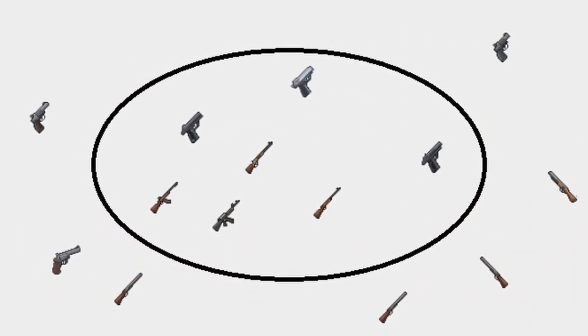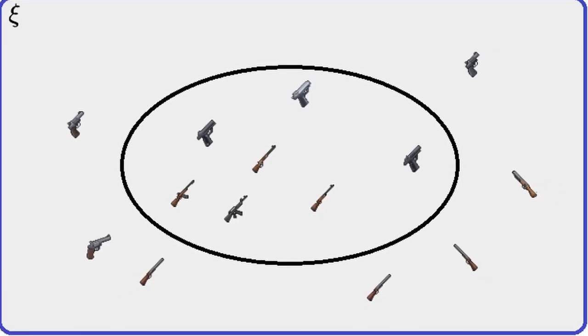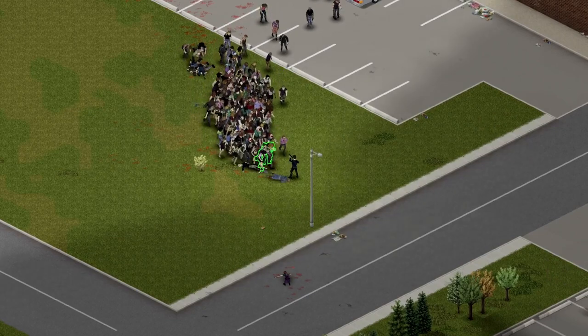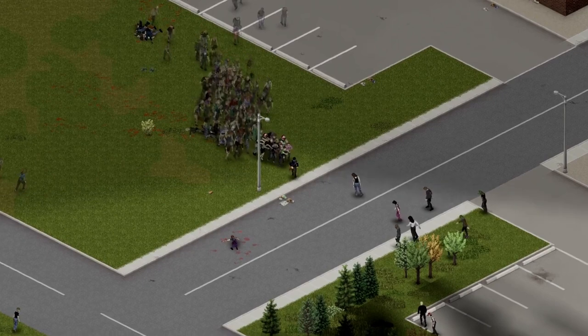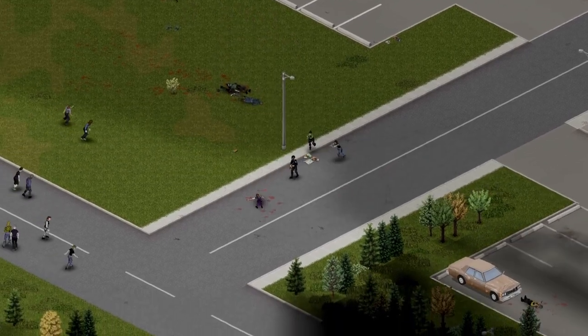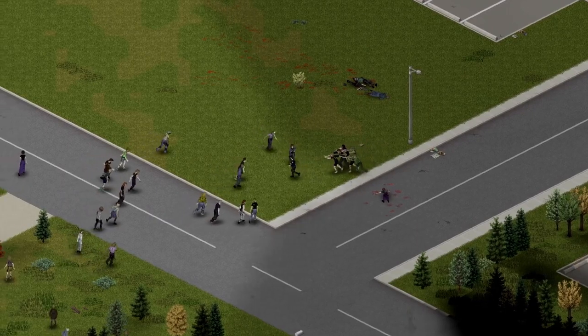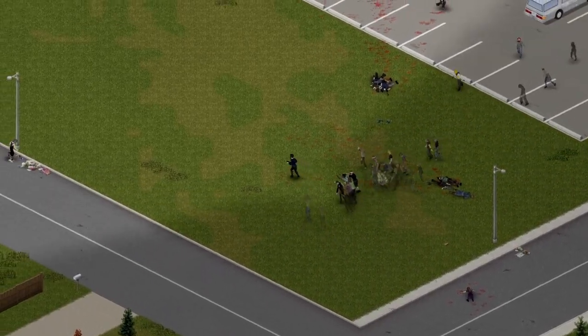That was for guns that use detachable magazines. For the rest — guns that use internal magazines, cylinders, or breech loaders — you can probably get away with tapping R to reload any missing bullets or shells. Note that with the semi-automatic JS2000 shotgun, if you try to jog after you've just fired a shot, you will interrupt the animation of your character pumping the gun and cycling the next round into the chamber. You can either press X to pump the gun just as you'd clear a jam, or you can use the radial menu.